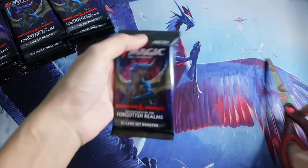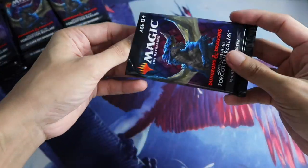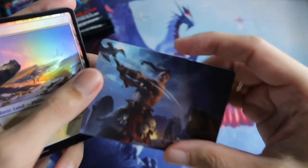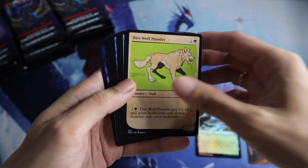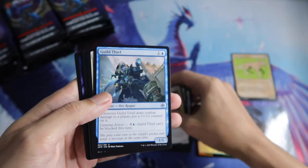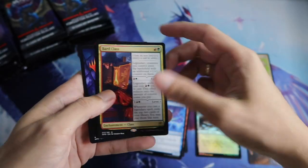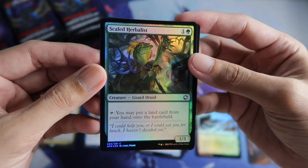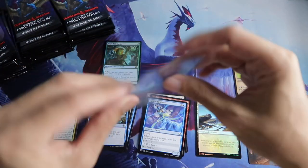First pack. We have a Critical Hit art card, a land, then Showcase Dyrewolf Prowler, then commons — 1, 2, 3. Our rare is Barg Class, followed by Foil Sculpt Herbalist. Let's put it here, and an add card.